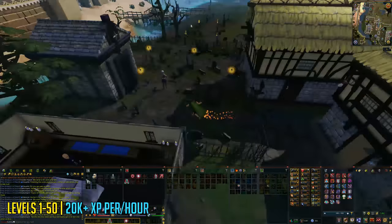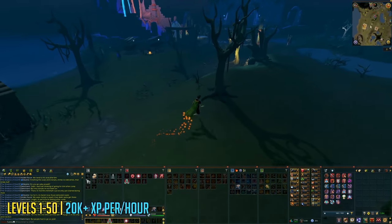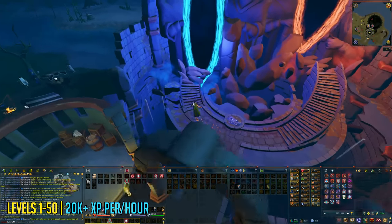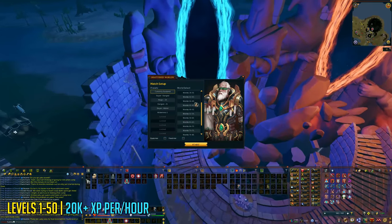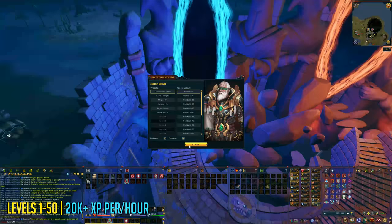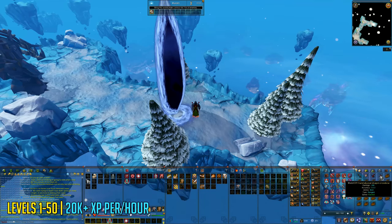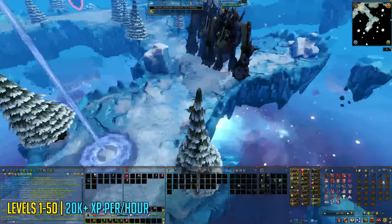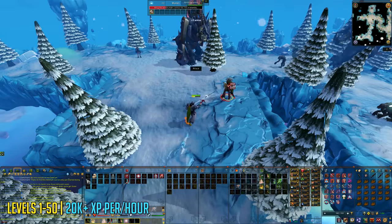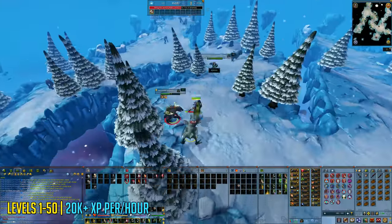Levels 1 to 50 you can also train at the minigame called Shattered Worlds. This minigame is perfect if you're an Ironman or if you don't have any gear, because you can gear up and get food from the minigame itself. Go there from the Lumbridge lodestone in the Lumbridge swamp, click on the blue portal, choose the option to equip and feed yourself, and then just start killing monsters. It's really that simple. This minigame is about as good experience as training normally from levels 1 to 50, and it helps you get familiar with the combat system.